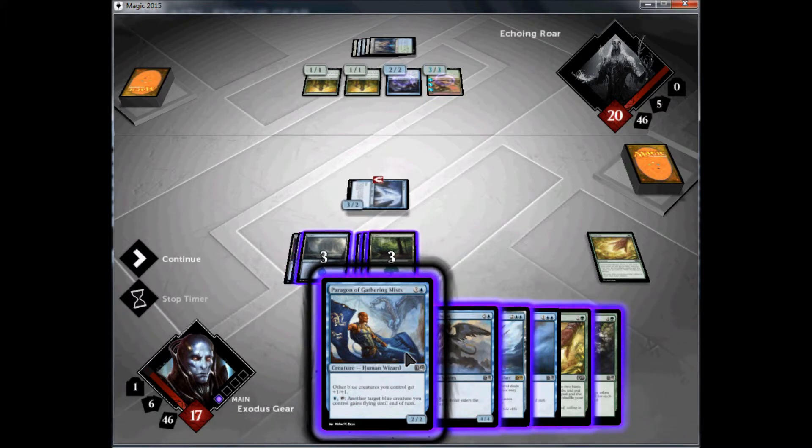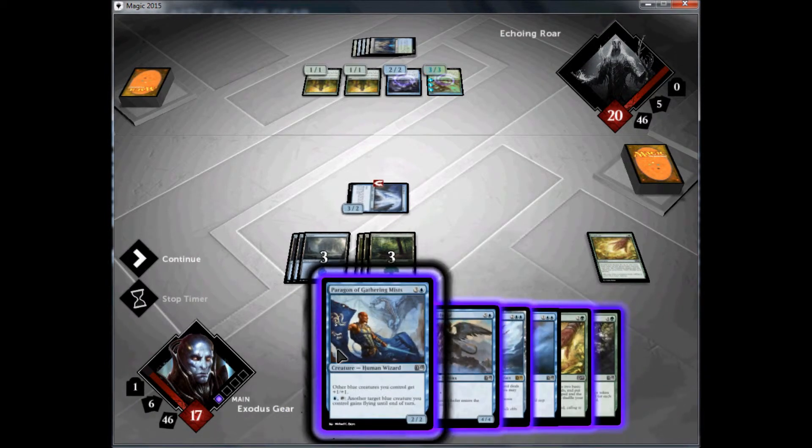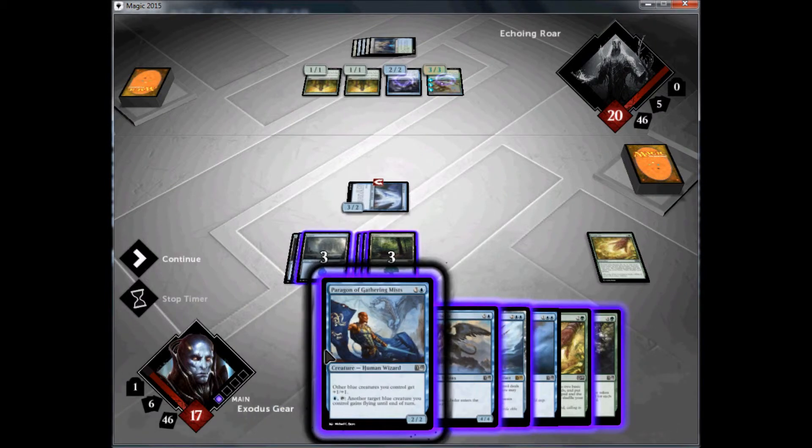That way I can always cast this and still have 2 blue mana left over if I were to have a Nullify. Nullify is 2 blue mana generally, and it counters a creature spell or an aura if I'm not mistaken. I'd be able to use this, and if you see up there, I would have 2 blue mana left over — or I could always switch it, use all the blue mana, and I'd have 2 green mana left over.